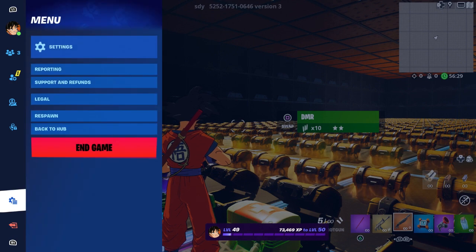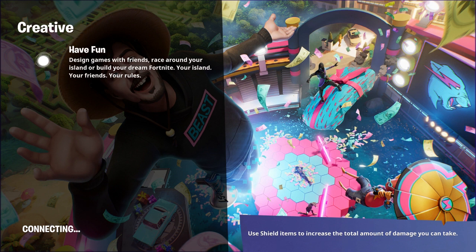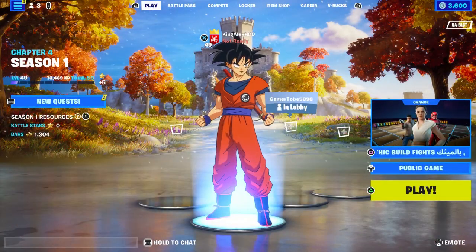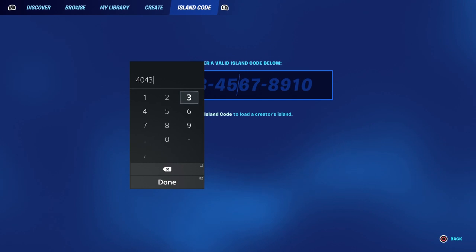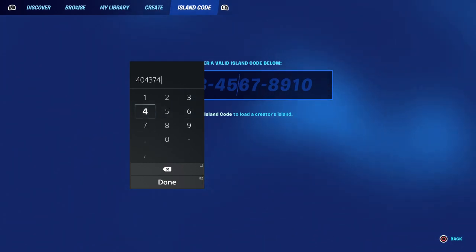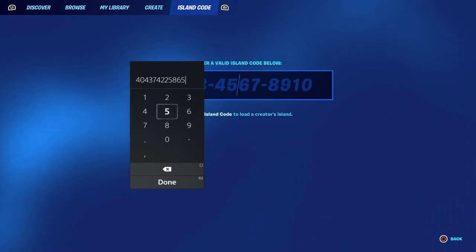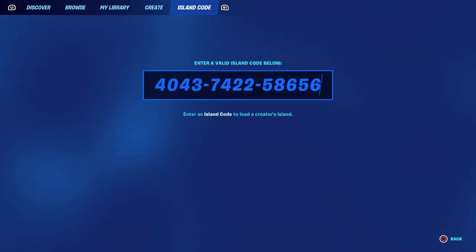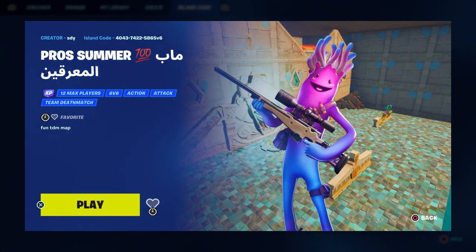Let's get out of here and I'll show you the other one. Go to the island code section and enter this map code: 4043-7422-5865. Type in 6 to see if it comes out — if it doesn't, delete the 6. Okay, it doesn't work with the 6, so let's delete it and just click Play.